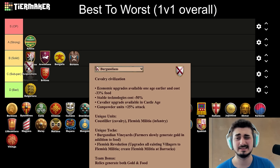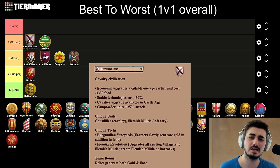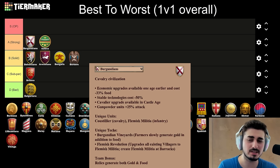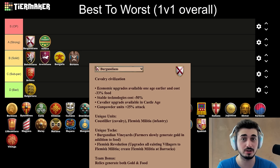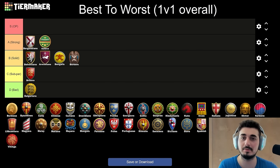Next up, the Burgundians — I'm going to put them in the middle of A tier. They're basically the number one Arena civ and really good on closed maps. They're also really good on any land map: good on closed maps, Hideout, Arena, passable on Black Forest, pretty good on Arabia, can be played on Land Madness — pretty much any land map. Getting the early eco upgrades, the Coustillier being solid, Cavalier in Castle Age, the Relics — on any Relic map, Burgundians are top tier. Even on hybrid maps, there's nothing really bad about them. On pure water their late game naval tech isn't great, but hybrid maps they're a good civ.